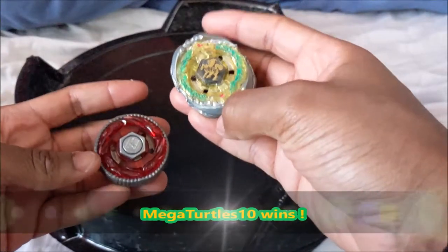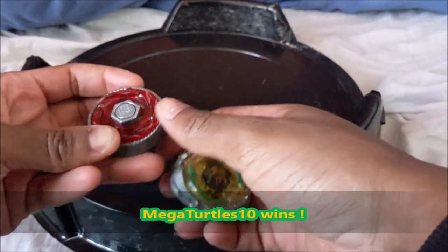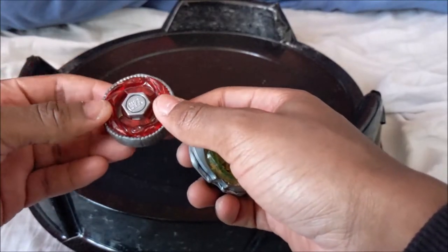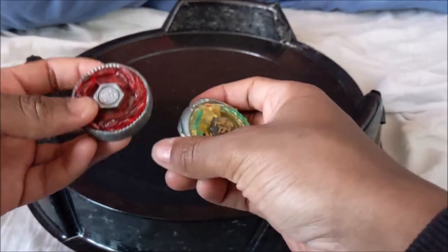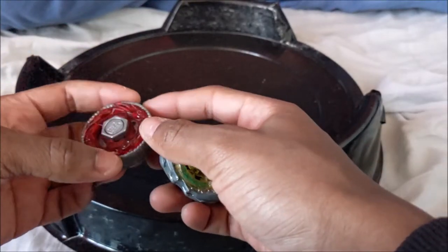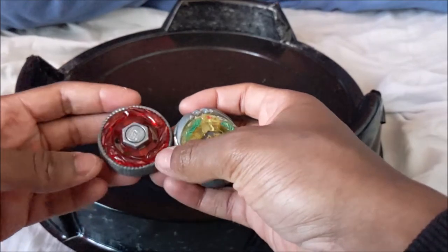Megatross 10 will take it 3-1 over Spydo. Spydo, thank you for entering. Pretty interesting combo — a mix of balance, defense, stamina. That was pretty smart, because then you could avoid most of the short Beys in this bracket. So that was a pretty good choice.